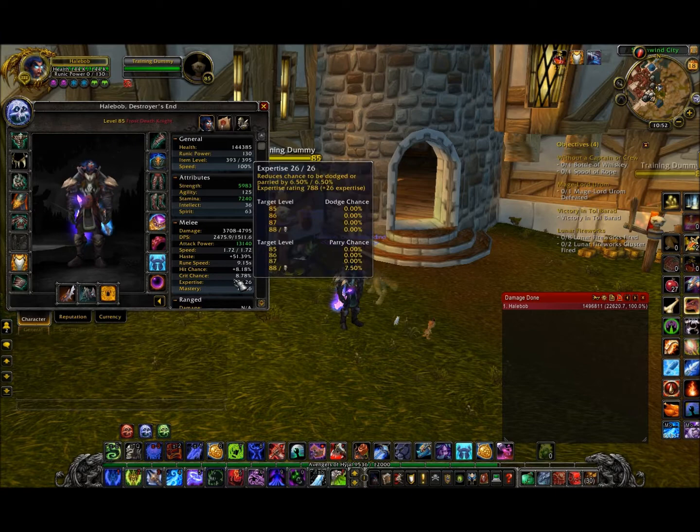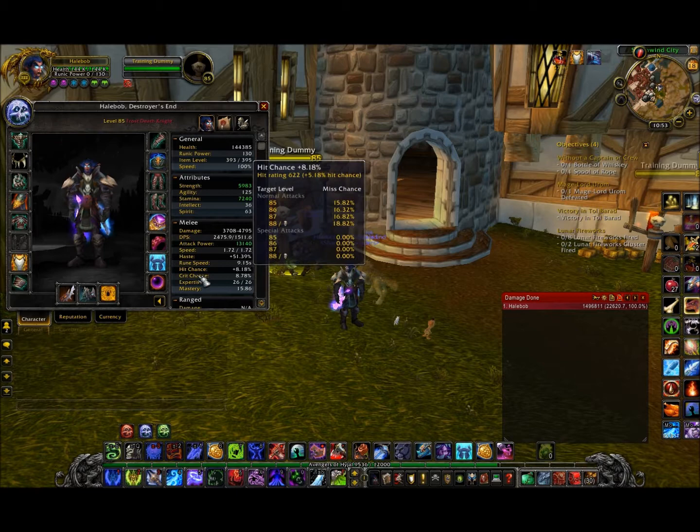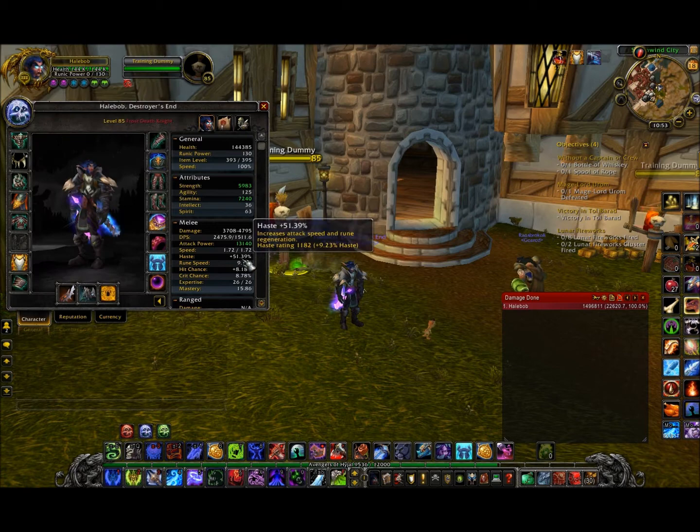Crit chance and mastery are stats you don't want to reforge away. You can remove some crit chance if you want to, but that's up to you. I prefer having some crit rating when I'm DPSing since I'm using this meta gem.